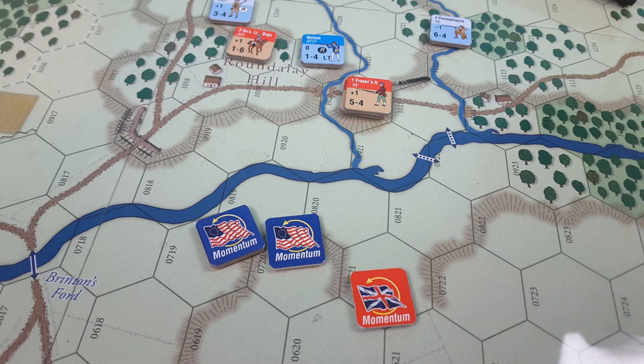At the start of every battle there is a pool of five momentum counters, double-sided — red for British and blue for Patriots. During the battle, outstanding combat results earn you a momentum chip, as indicated by the combat results table. You use these chips to influence initiative and close combats going forward. If you can gain and maintain momentum, you have a big advantage in the battle.